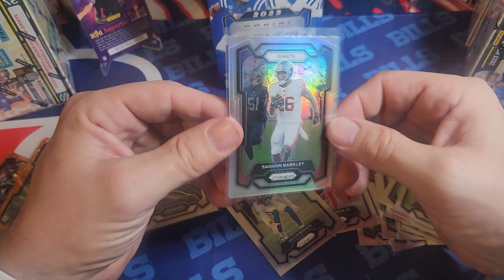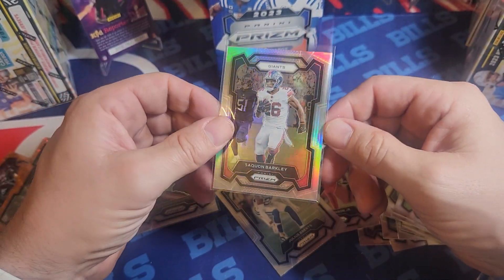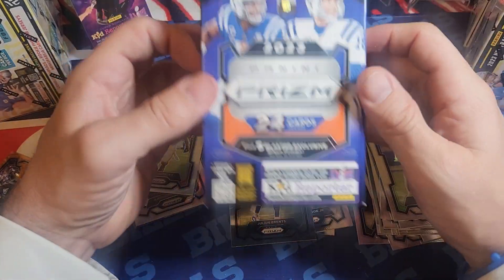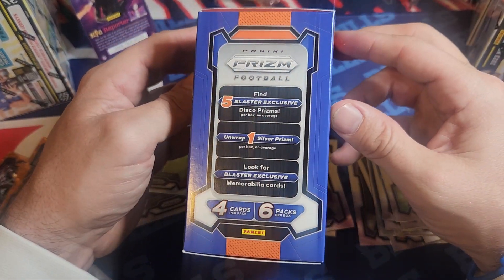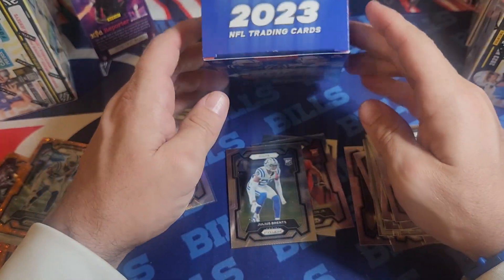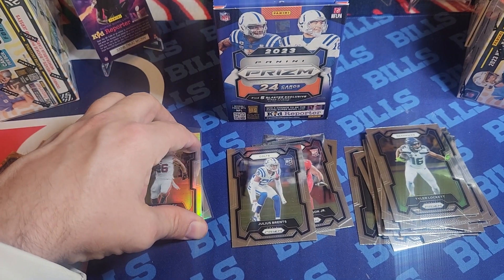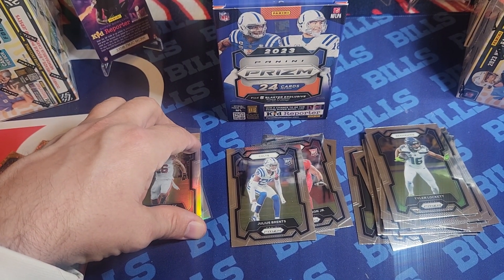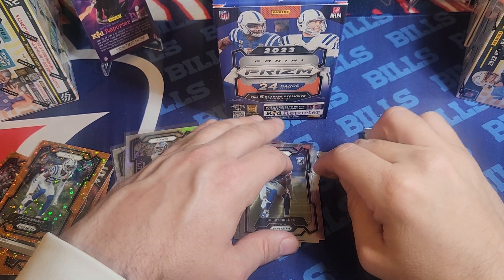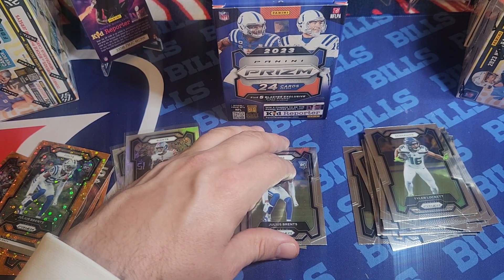The Saquon silver is cool — I don't know how much value it holds, but that's a good player to hit silver. Save your money on these blasters — you just can't hit anything. It's a one-and-done situation. I would avoid them if you can. If you can find the megas, go for it, but I truly think the best product Prism made is those value packs — they're super fun. I got a case coming, so stay tuned for that. I appreciate you watching, thanks again.